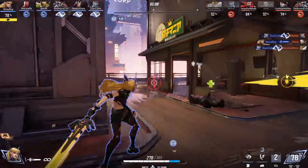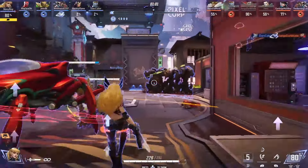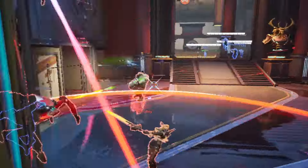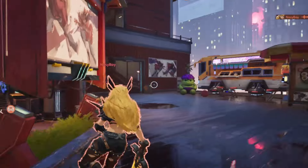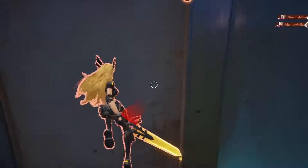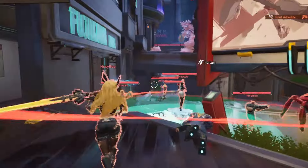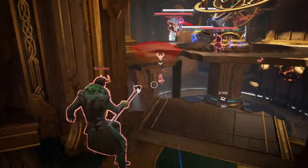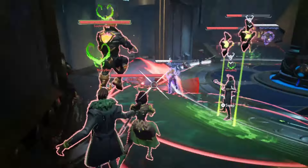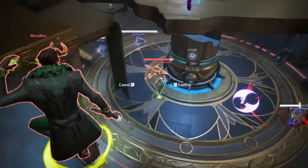Magic does also have quite a few weaknesses. Her most obvious one is her range — she has a sword and a right click on a pretty lengthy cooldown, about five seconds to hit someone in the air, and five seconds is a long time. If the enemy team has an Iron Man, Scarlet Witch, and Storm, it can be pretty hard to get value out of Magic. She also really struggles against Loki. It seems like it'd be good because she can heal off of his clones too, so she's always 1v3-ing Loki and always healing a ton.